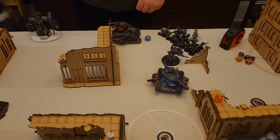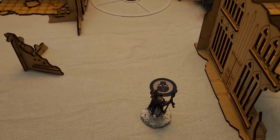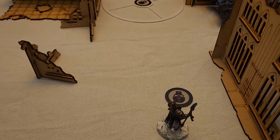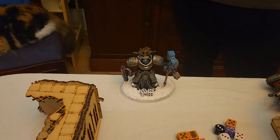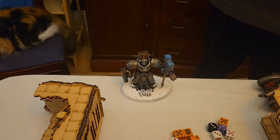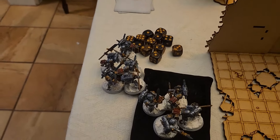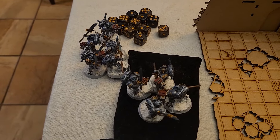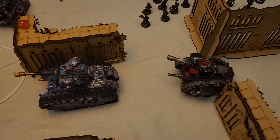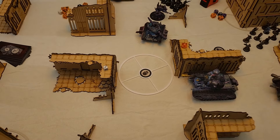In Laura's shooting phase she took out the Dread Knight in the center and a lot of my Terminators. My Librarian is still there to hold that objective and score victory points. I did survive with my other Nemesis Dread Knight, though he took two wounds from flamers. At the end of the turn I picked up both Strike Squads — lost one model from one squad and both are now Shaken, so they're slow. Laura scored a big 11 on the secondary, putting her up to 19 points to my 5.